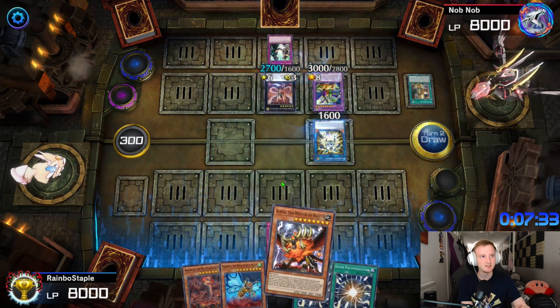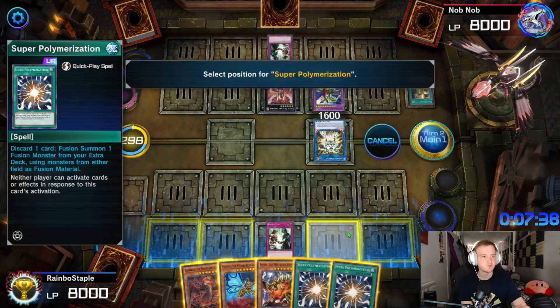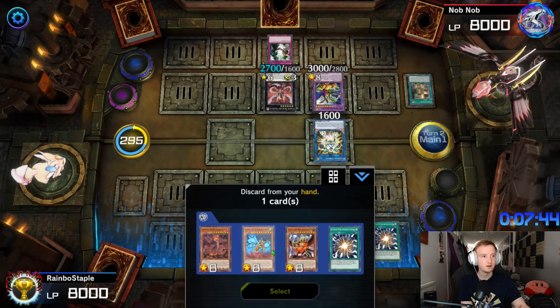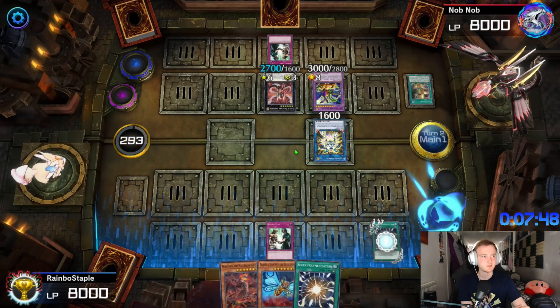Let's see — is he just going to concede as soon as he sees my hand? I'm not going to give him a chance to respond to Master of Beasts, I'm just going to go straight for Super Poly. We're not going to be able to summon the Beast, so we'll discard the Beast.